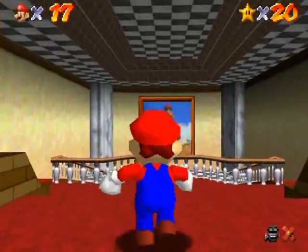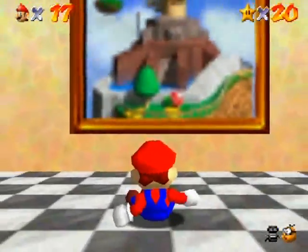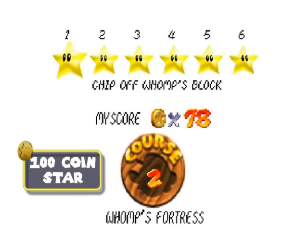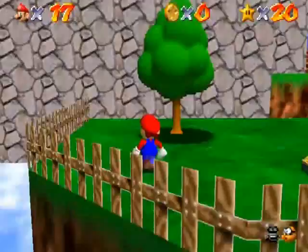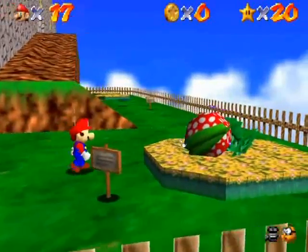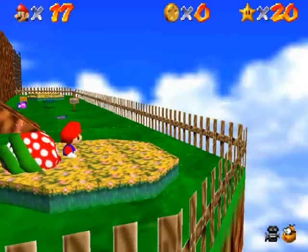I jumped too high - I wanted to triple jump and dive into the painting but I totally failed. Red coins on the floating isle is the star I chose for World 2, just because, you know, coins - doing the 100 coin star here, so why not.